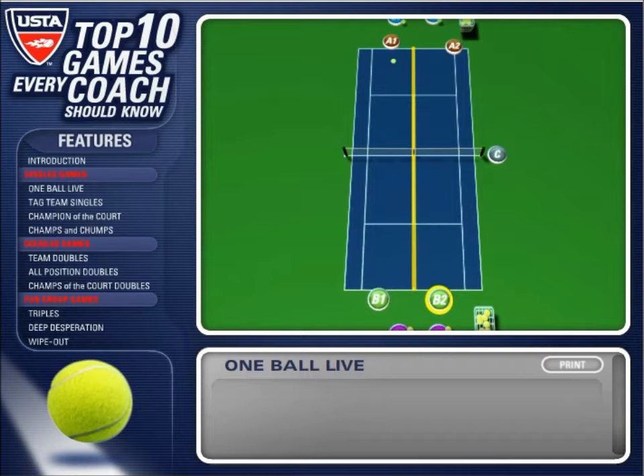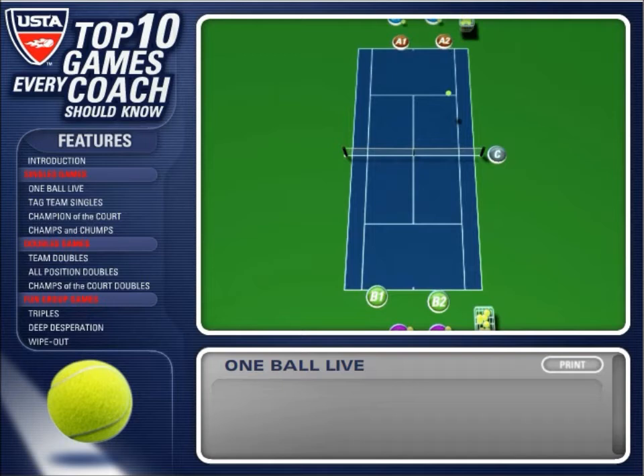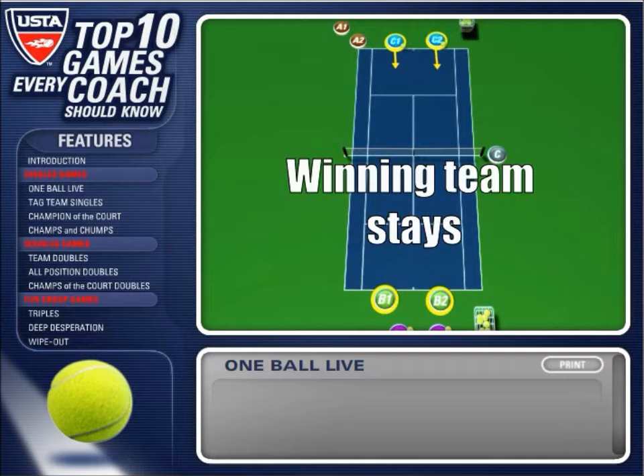Once an error is made, the person making the error calls out 'one ball live' and the remaining ball is played out among the four players. The winning team scores a point and stays to play against two new players. Play until one team reaches ten points and is declared the winner.